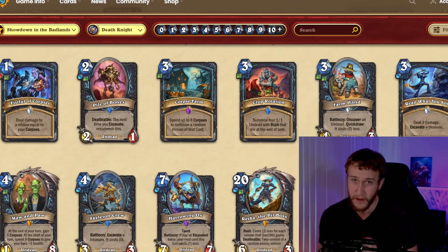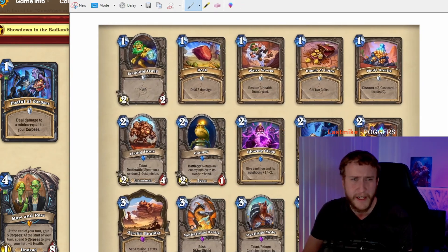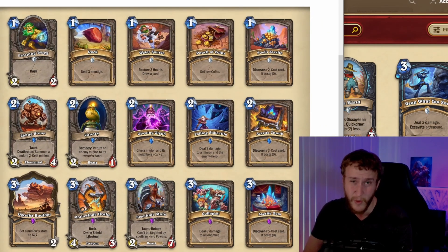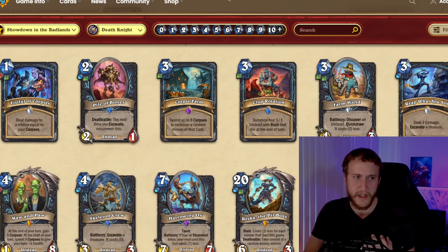Death Knight is one of the Excavate classes. If you want more details on Excavate, I go over it in the neutral card review which I'll link. These are all the Excavate cards you are able to have access to — well, almost all of them — because all of the Excavate classes including Death Knight have a special tier 4 Legendary on top of these, as well as additional class cards that let you Excavate more easily.